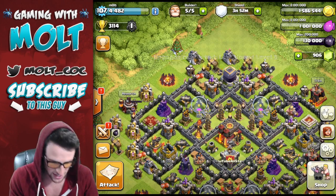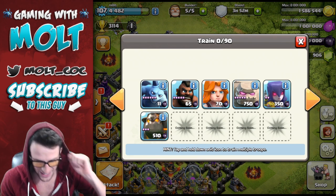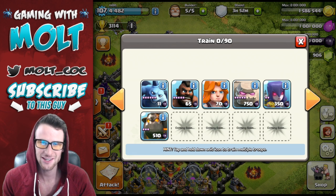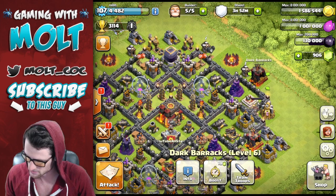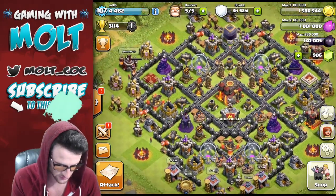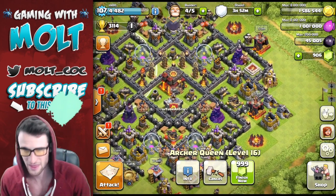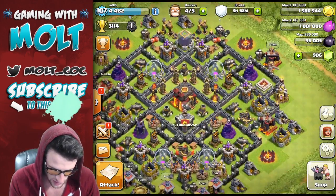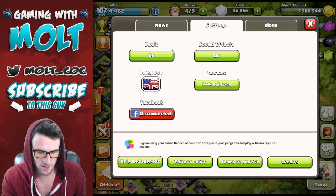Alright so we are done upgrading the Lava Hounds — they're already level 3. I don't even think an all-Lava Hound raid will work, but I think it'll be funny, so we might do that in a little bit. Let's go ahead and upgrade our Archer Queen and use the rest of that dark elixir on that. I can't wait to see how long it takes for the king and queen to regenerate. Let's go ahead and read through the patch notes.